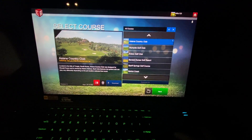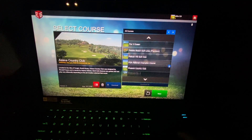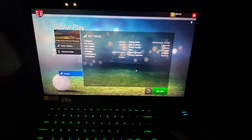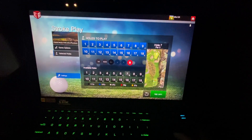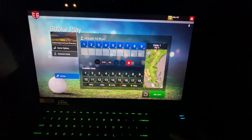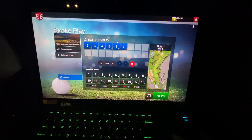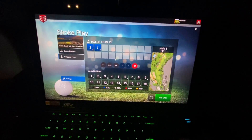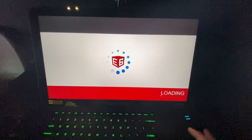I'm just going to go into Stroke Play. Since I unlocked Pebble, I might as well show Pebble Beach since it won't be shown unless you paid for the premium. You can see how it says 'premium' next to it — I've already downloaded it. Let's select the famous number 7 hole here. Let's just go to hole number 7; it will be easy to hit from and give us a good demonstration of what it looks like outside the demo course. Let that load.